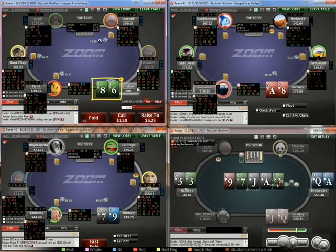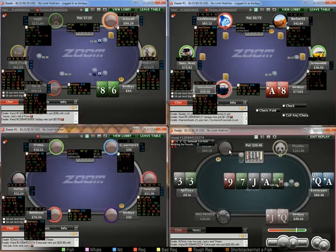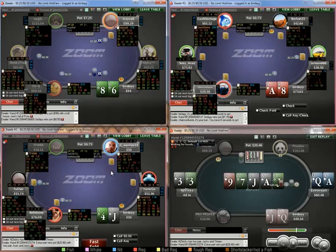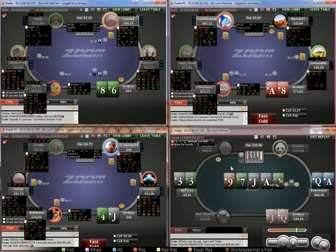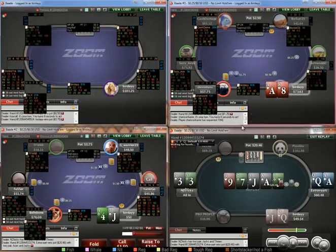I think 8-6 — we're a little bit deeper — so I'm going to 3-bet a little bit bigger. It plays very well post-flop, especially in position. I don't expect him to be getting too out of line here. Very good for board coverage. Versus a 3x I probably would defend ace-8 here, but as played I'm just going to fold.